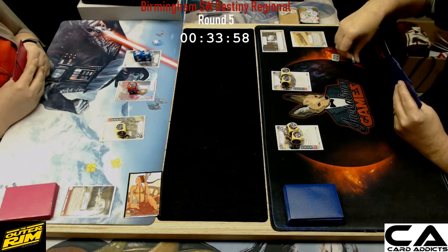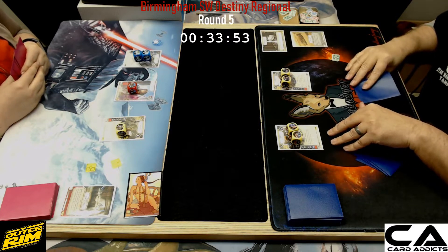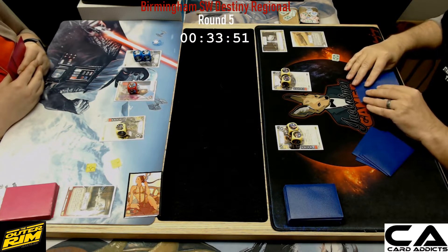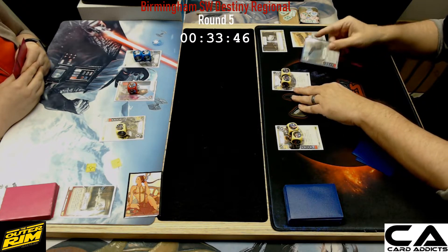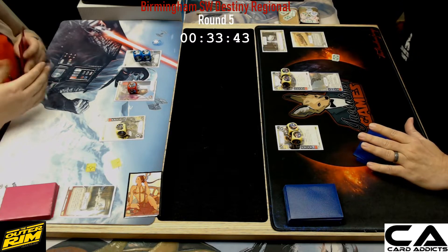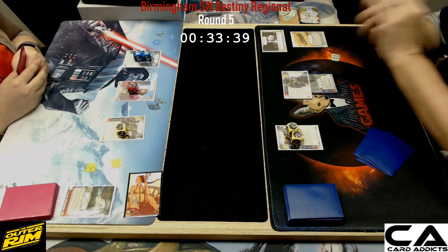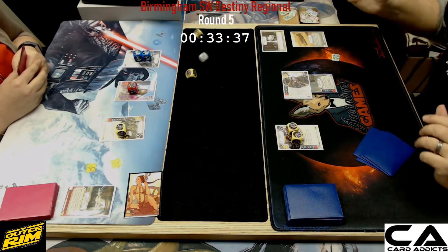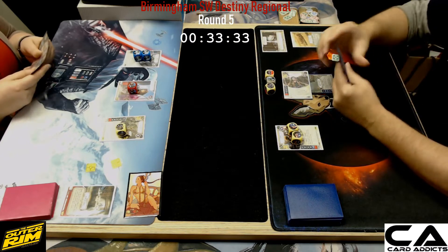We got the roll-off. It looks like Jango got two shields down on Yoda. Then we got the power action for three resources, spawning a neutral and playing the Hidden Blaster to remove a shield from Yoda, and then a roll-in. No drop-in — just regular rolling. Item Versio's just favorite thing; if she gets to roll out first that's never going to happen but she's just waiting for all that.